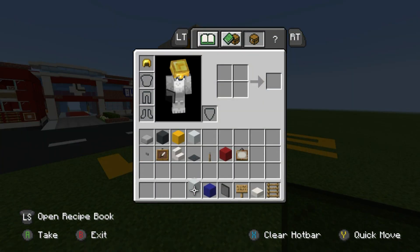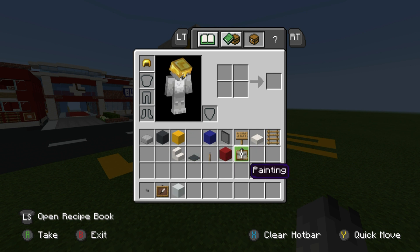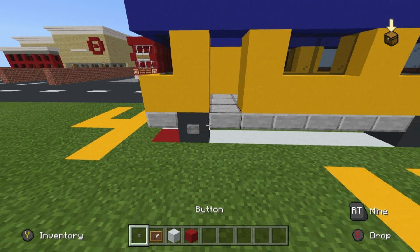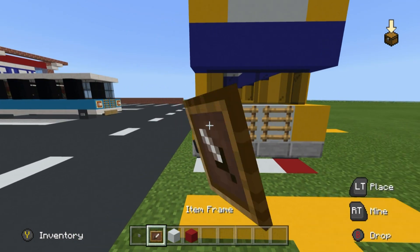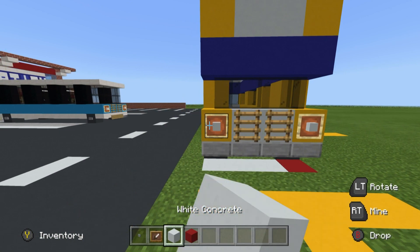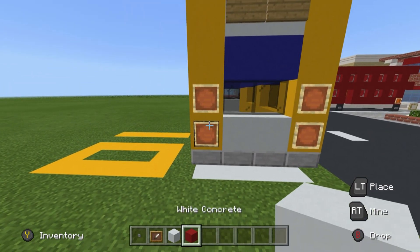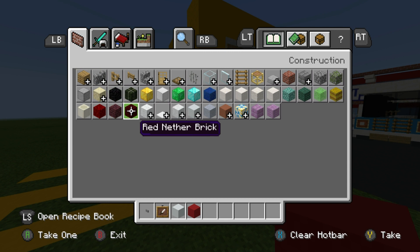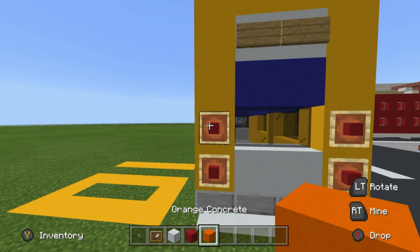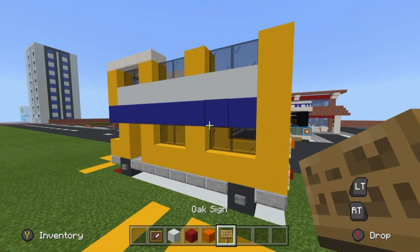Now for finishing touches on the outside. We need buttons, item frames, white concrete, and red concrete. The buttons are for the wheels — stone buttons specifically on the outsides. On the front of the bus, place item frames next to the grill, which is the ladders, with white concrete inside. On the back, have two item frames stacked on top of each other with red concrete — basically stoplights. Optionally, one set could be orange concrete for turn signals or indicators.